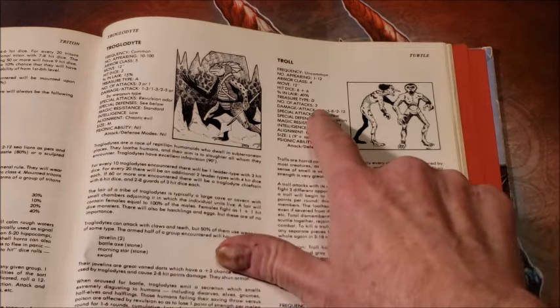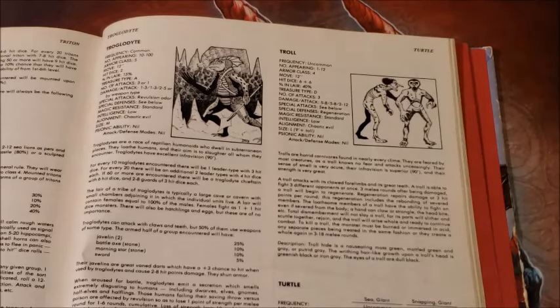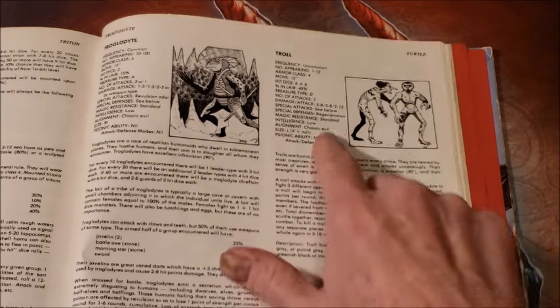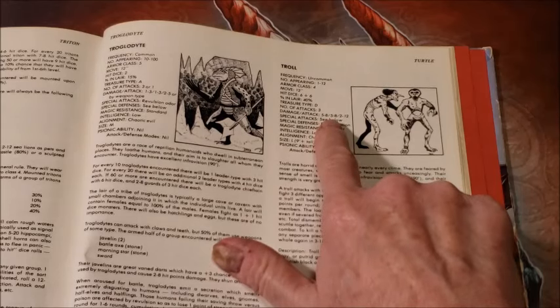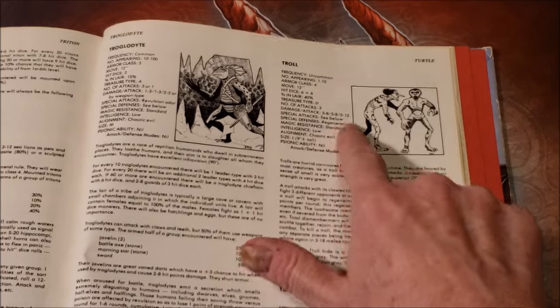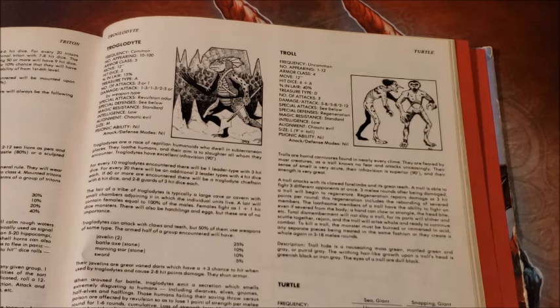With three attacks coming in from a six-plus-six hit dice creature, the troll is attacking on a pretty good table. Damage is a d4 plus four per claw — a d4 averages two and a half plus four is six and a half points. So you're getting six and a half from the first attack, six and a half from the second — that's thirteen — plus seven from the bite. A troll is going to be doing on average about 20 points per round if it hits, which is a lot of damage for a six hit dice creature.